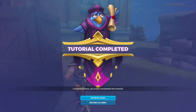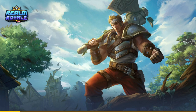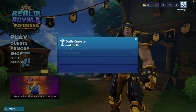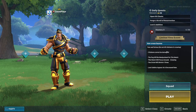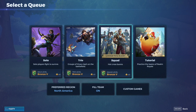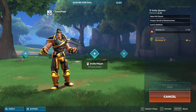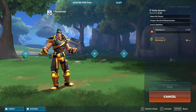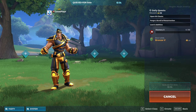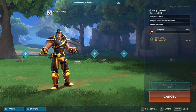Congratulations, you have completed the tutorial. We can return to the lobby and then actually go into a match. It's automatically put us on squad - let's change to solo and go in. I'm not expecting anything crazy here, not expecting to go number one first game, but hopefully we do okay. I can't really remember how I did when I originally played this game.